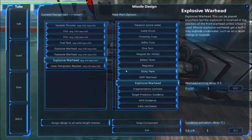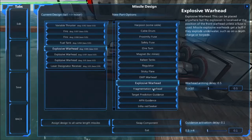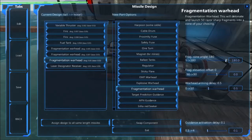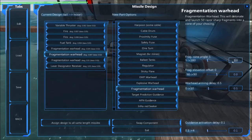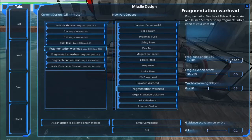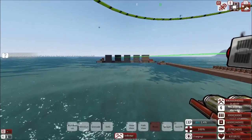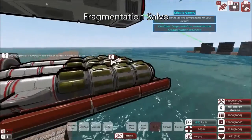Now the next warhead type: fragmentation. I'm going to configure the frag cone - one at 1 degree, so it's basically a bullet that fires out the tip; the next at 10 degrees for a slight spread; and the next at 20 degrees for a broader spread - a main focus point and a shotgun blast. That's how I like to do things. Let me reset the firing range.